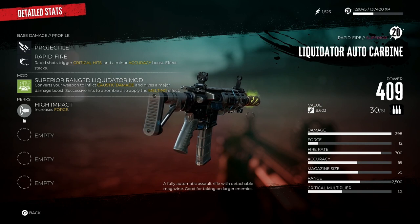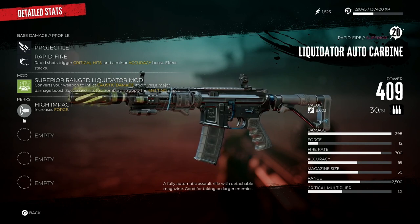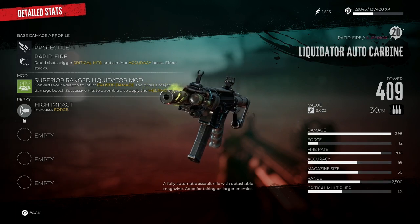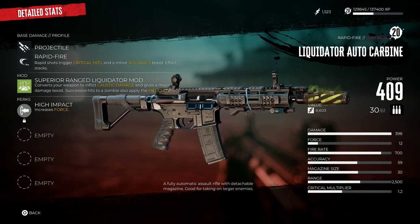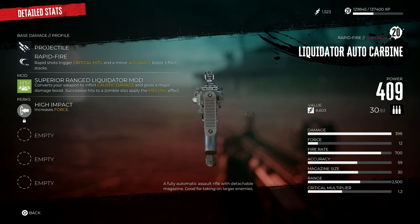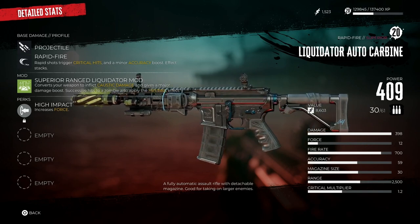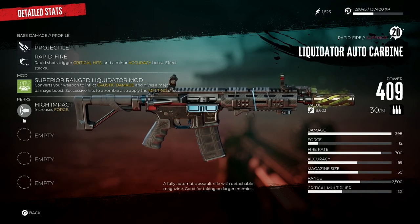The perks themselves can be a random drop, but just at the base rating of power this is 409, which is really good for my level at this current moment. And if I were to sell it, I could get $8,600. Let me know down below — is this a weapon for you? Is this something you'll be using to help melt all of the zombie hordes? See you guys in the next one.